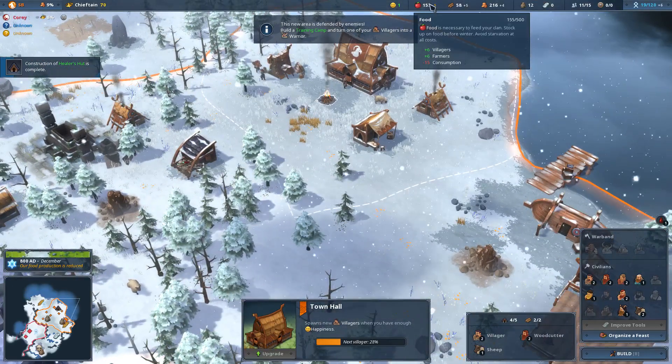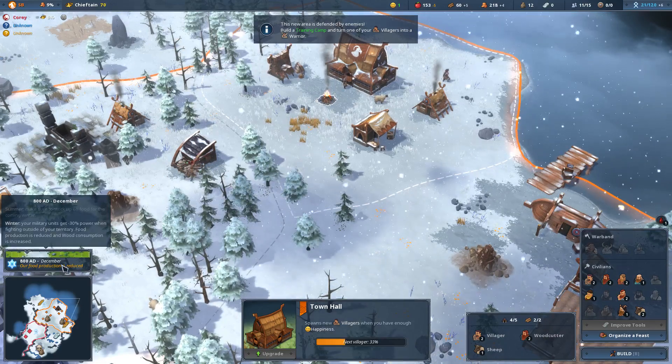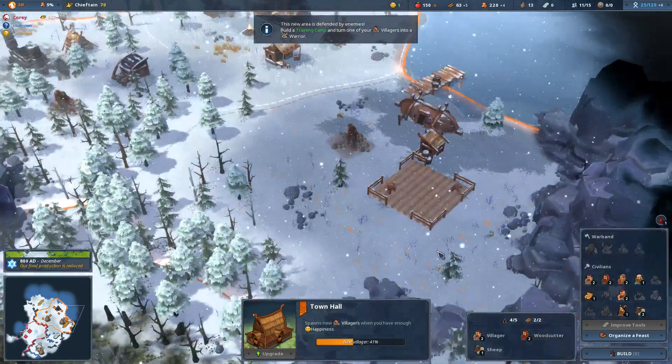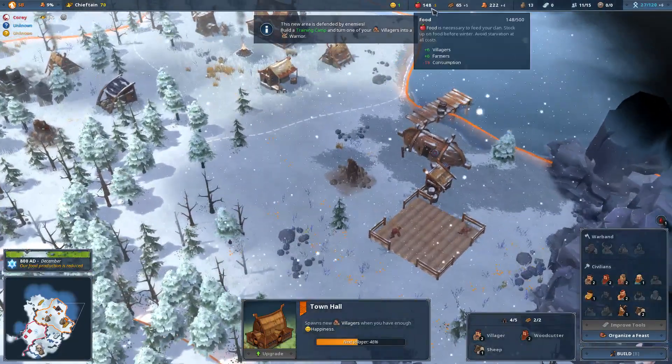We've hit our first winter. During the winter, food production goes down, wood consumption goes up for firewood, and our military units are less powerful outside our territory. So winter's a bummer - we're just gonna have to survive it for now.